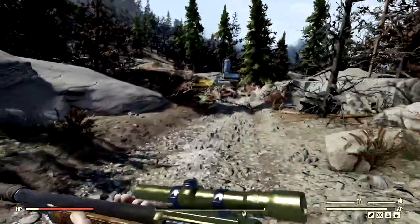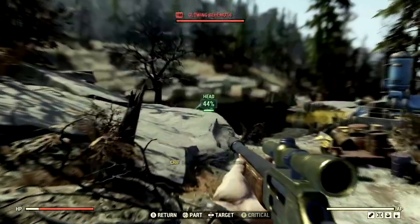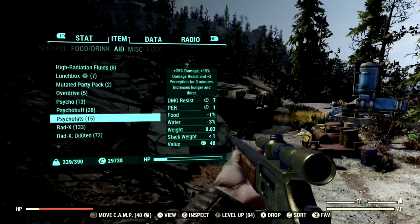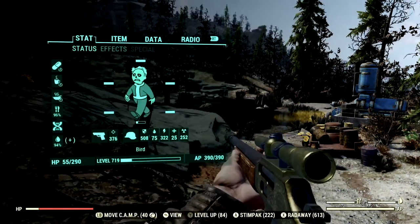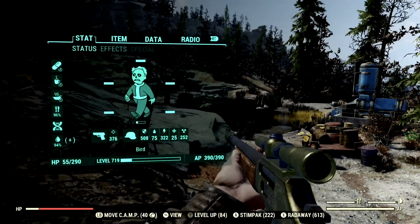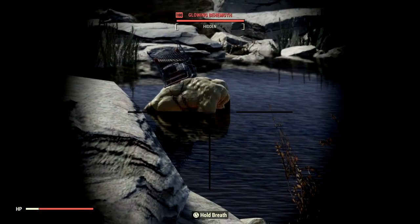To begin our demonstrations with these all-powerful rifles, we've made our way over to the one, the only, the level 100 glowing behemoth that goes by the name Kenny. We're first going to start off with the Lever Action Rifle, then we'll swap over to the Hunting Rifle. And since I am a bloody build, my health is at 55. We'll try to keep that with each run-through.